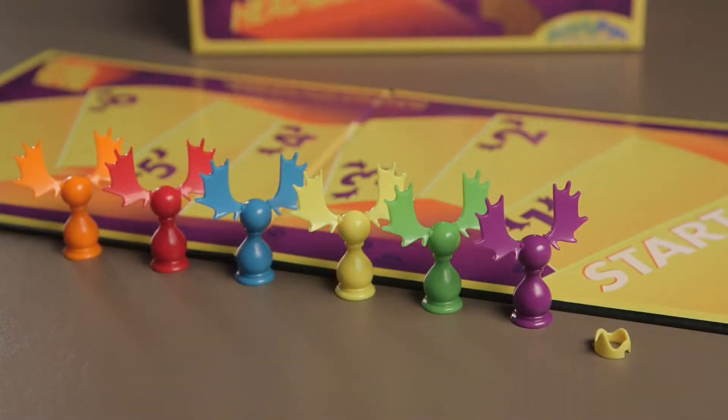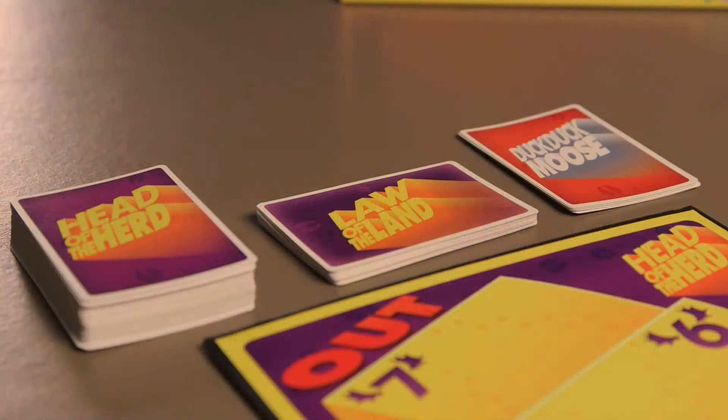Head of the Herd comes with a game board, six colored moose pawns, and the moose crown. There are also 78 cards, including Head of the Herd cards, Law of the Land cards, and Duck Duck Moose cards.